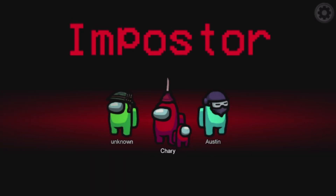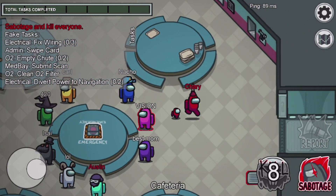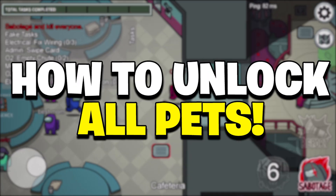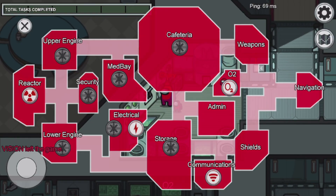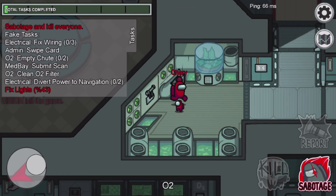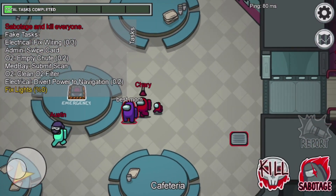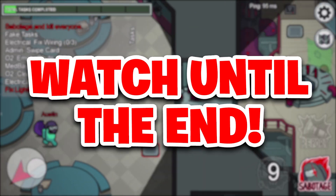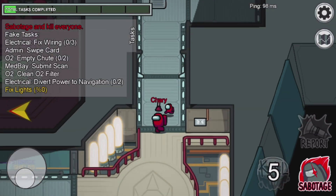How's it going guys, it's Freak here with another video. Today I'm going to be showing you guys this method to unlock all of the pets in Among Us for absolutely free. This method is 100% working and you guys can unlock all of the pets in Among Us for free. It only takes a few steps, so make sure to watch until the very end so you don't miss out on any of the steps.